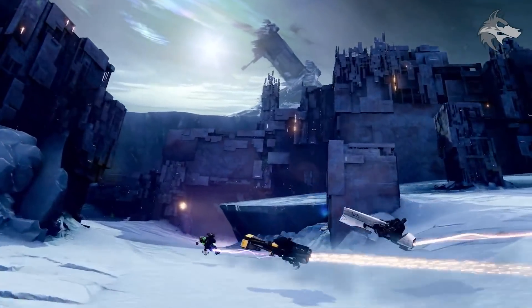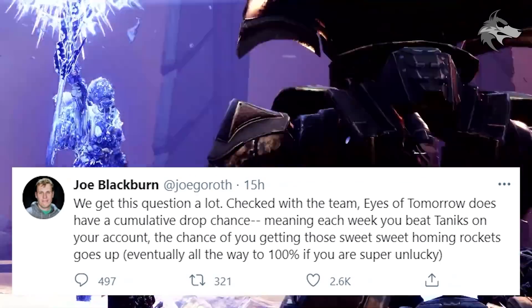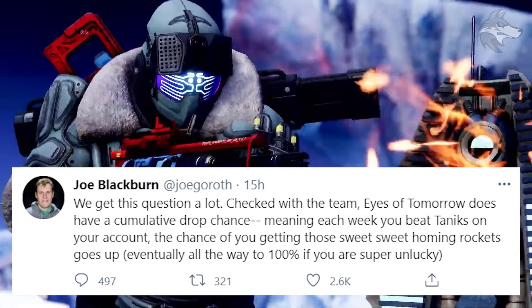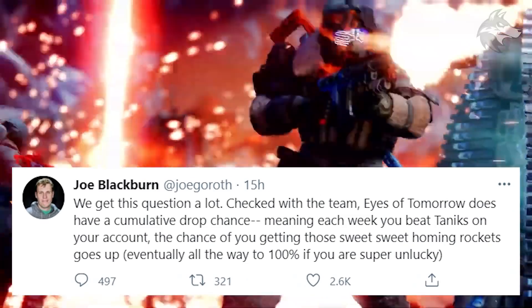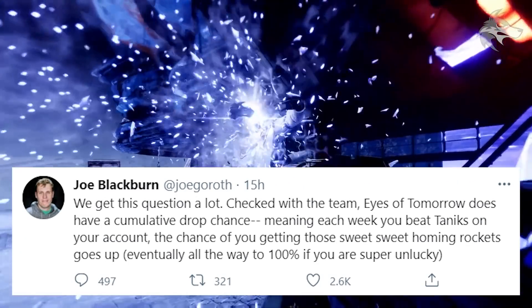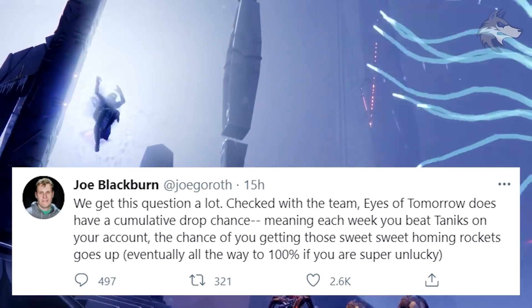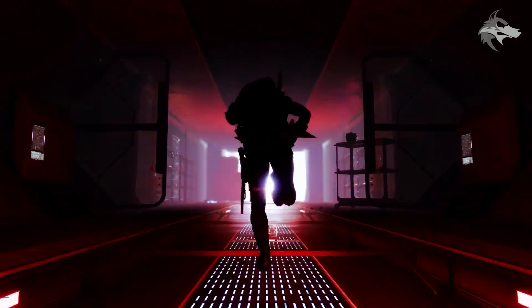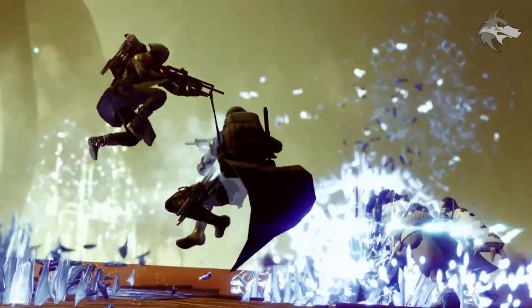Joe Blackburn tweeted confirming that Eyes of Tomorrow does have a cumulative drop chance — each week you beat Taniks on your account, the chance of getting those homing rockets goes up, eventually reaching 100% if you're super unlucky. As we get closer to the end of the season, folks who haven't picked it up have been wondering about those drop chances. It's not clear if the numbers are similar to what we saw for Anarchy, but there is bad luck protection when it comes to getting Eyes of Tomorrow.